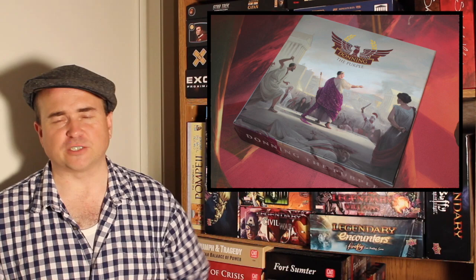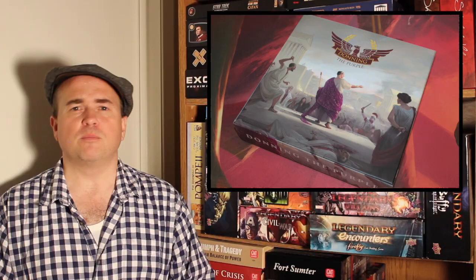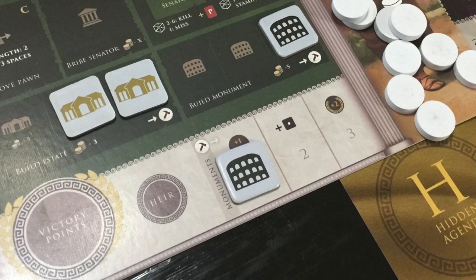Next, players are going to take actions. You can do different things on your actions. You can try to bribe Senators — essentially get your house higher up on the Senator track so that you control the Senate, which has benefits for you. You may try to build a monument. If you build a monument, you can place a monument token on your player board that will give you certain benefits, up to and including victory points.